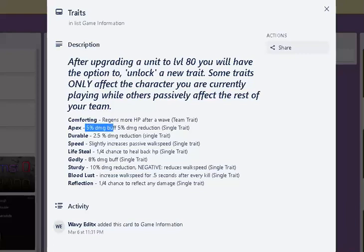Apex: 5% more damage buff, 5% reduced. I feel like that would be the best one, because it gives you a damage buff, and that's what a lot of people care about — or at least I care about.